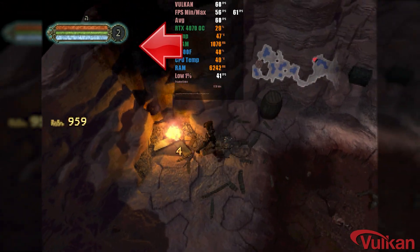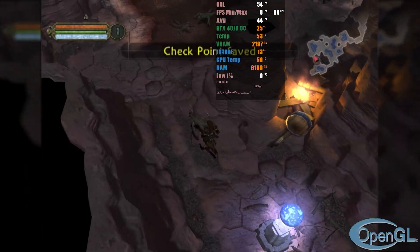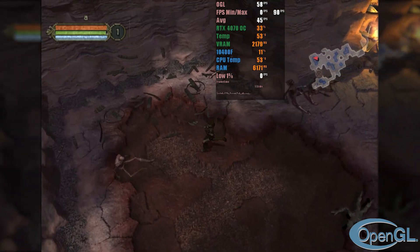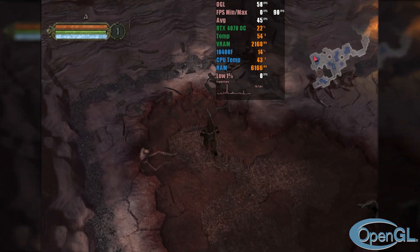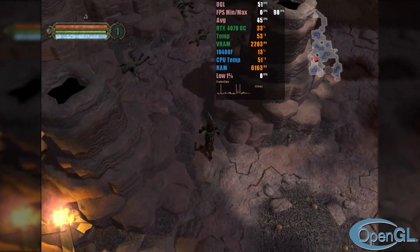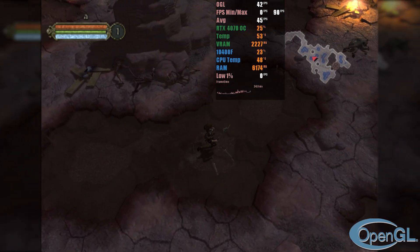Moreover, many effects like transparencies and smoke don't render well in the Vulkan API. On the other hand, using OpenGL the resolution scaling works well for an emulator in an early state, but there can also be many graphical issues, as seen in the following games. Additionally, in many moments the performance with OpenGL may be insufficient to keep the game stable.